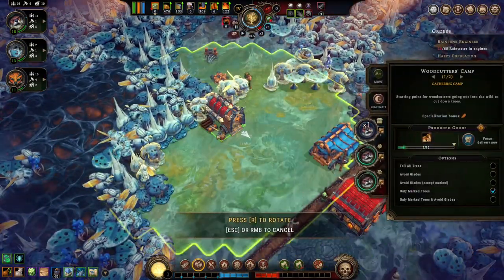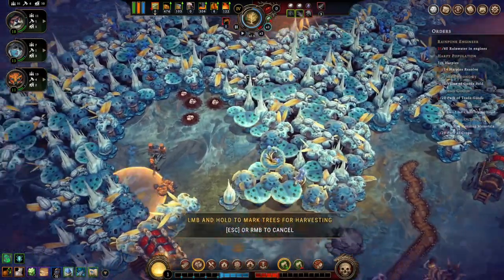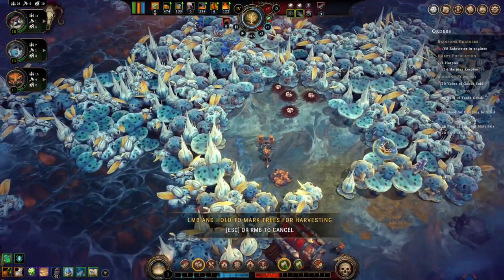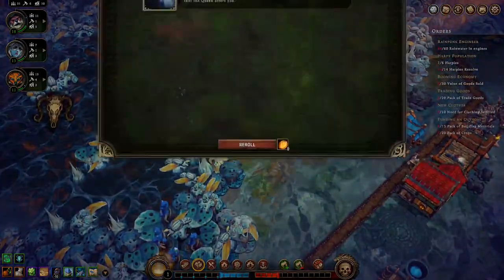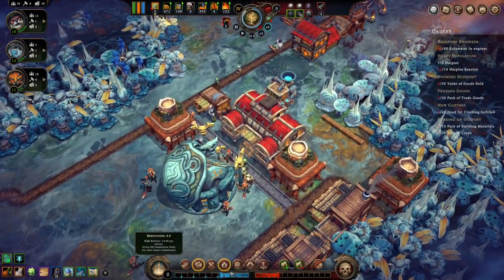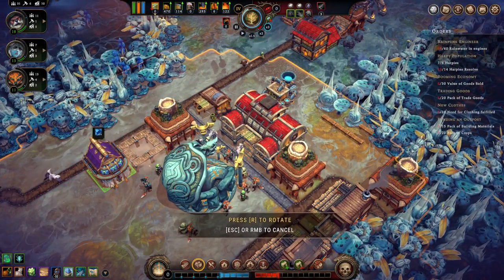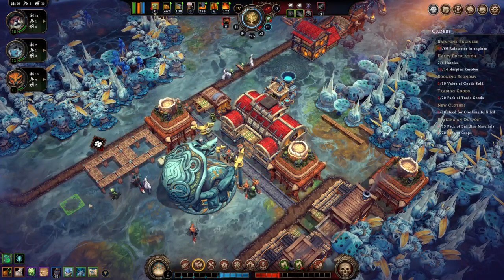Let's bring this guy over here like that. Let's try to clear some more of this stuff out. Alright. A harpy house, excellent — that will help us with our harpy resolve, I imagine.